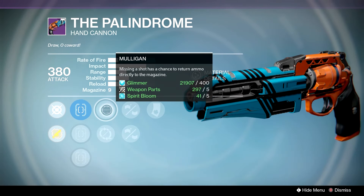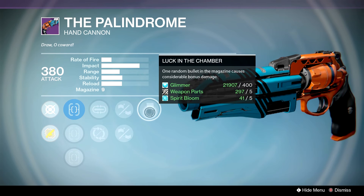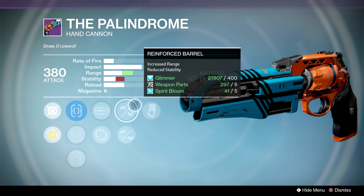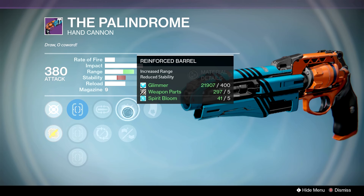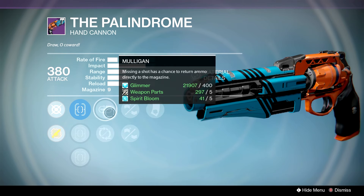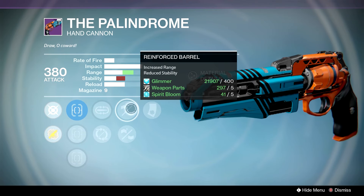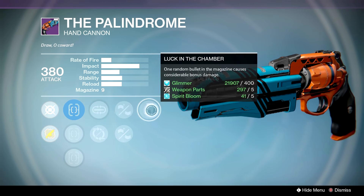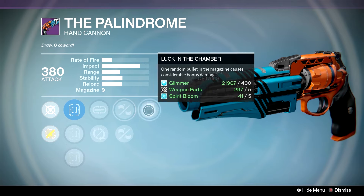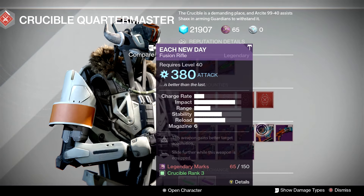The Palindrome — it has Steady Hand, Fast Draw, or Quick Draw. We have Mulligan or Partial Refund, Reinforced Barrel, Casket Mag, and then Luck in the Chamber. We want Reinforced Barrel, which hits to cap, but Rifled is a little bit better so we don't lose that stability. If you don't have this archetype, this is the most competitive one. I'd probably go Mulligan with Reinforced or Luck in the Chamber — it's essentially the original Palindrome but with Luck and Reinforce instead of Rifled and Range.